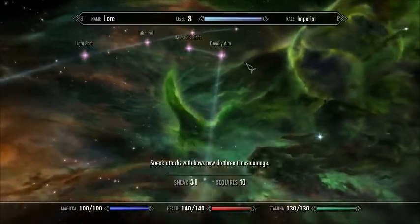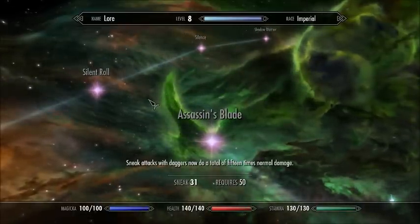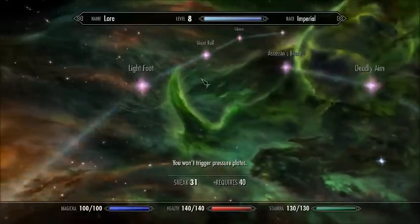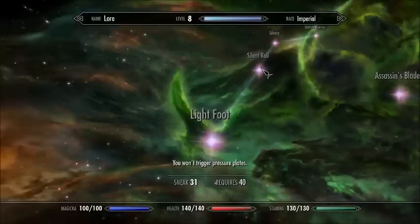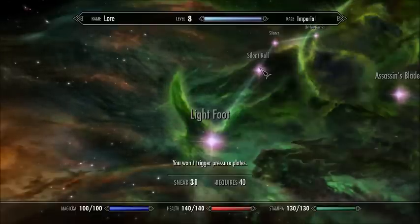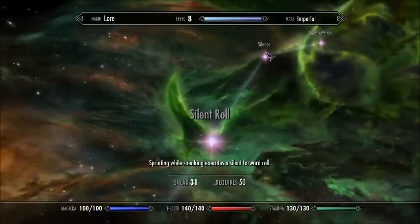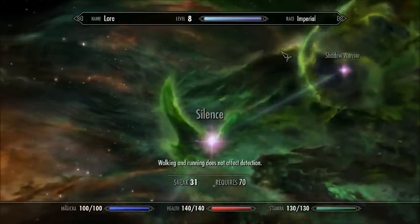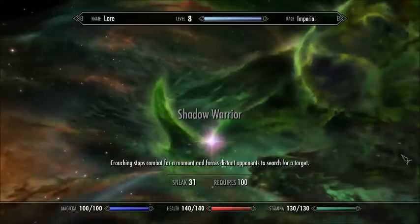Deadly Aim is of course what you need. Sneak attack with daggers now does a total of 15 times normal damage, which can be very, very handy if you're at close range. Lightfoot — you won't trigger pressure plates — that's good but not necessary, since you can't get an enemy to walk into a trap that way, so it's not as fun. Silent Roll can be useful but it's not necessary at all. Silence is very good if you are trying to get some good shots in close to enemies. And Shadow Warrior — pretty much get out of combat immediately just from crouching — so that's very useful, I definitely recommend that.